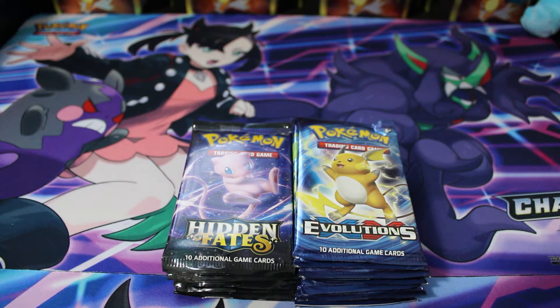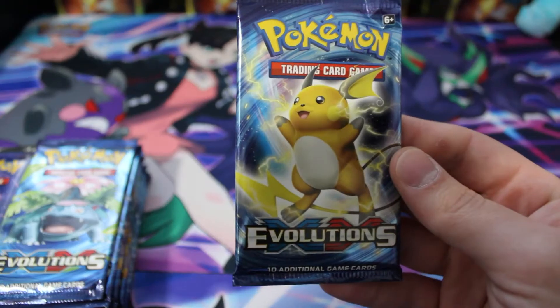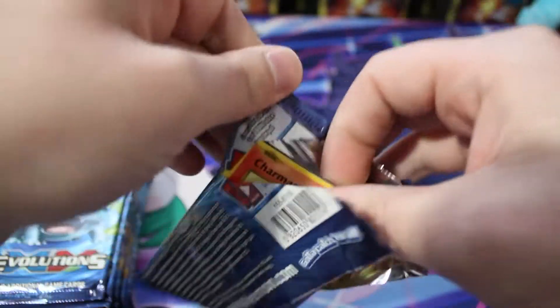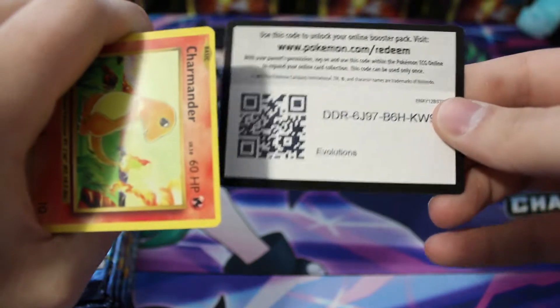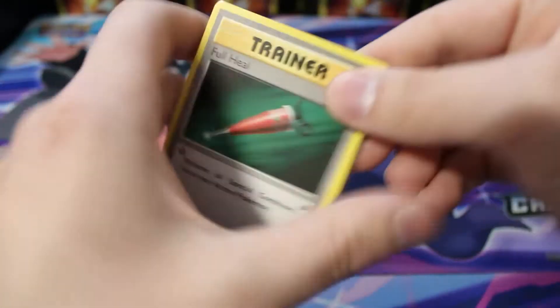Today we have eight packs of Hidden Fates and ten packs of Evolutions. What we're doing is searching for some Charizards. There are four different Charizards you can pull in Evolutions and one major Charizard we want to pull out of Hidden Fates.